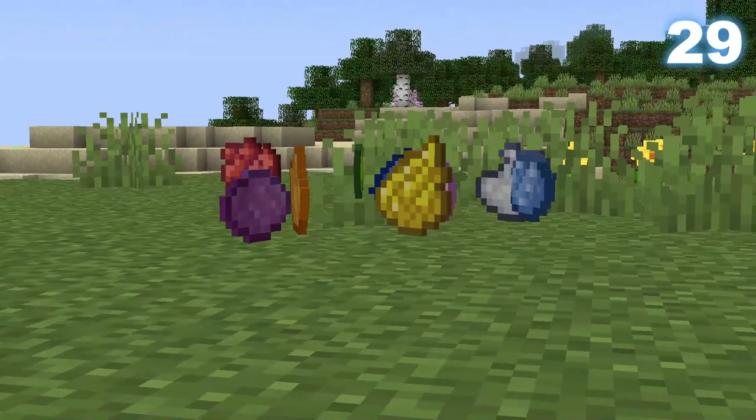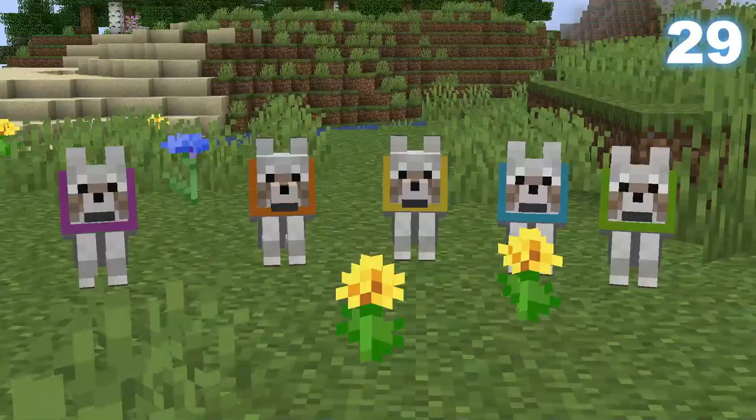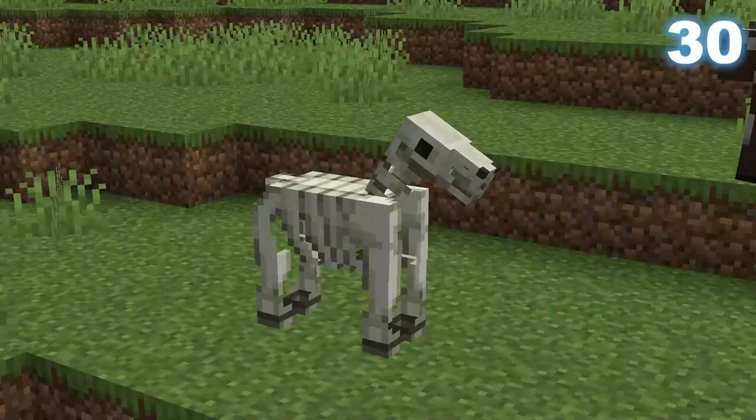On the topic of colouring things, your dog's collar colour can also be changed. When you tame a dog it gets a red collar by default, but if red isn't your colour you can change it by using dyes on your dog.